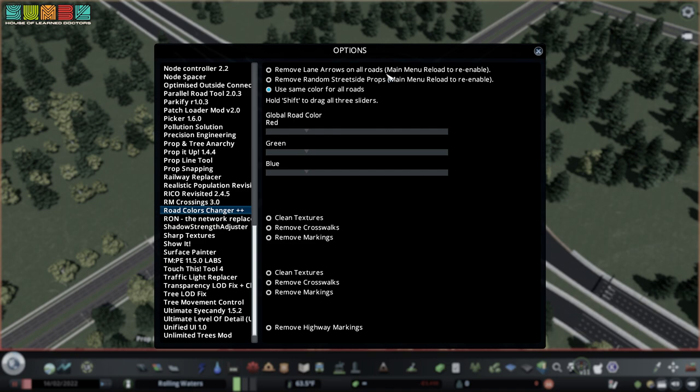I use Road Color Changer Plus Plus for all of the color modifications. But I use something called Network Skins 2 — a different mod — to change the props on roads. Let me show you what that looks like.